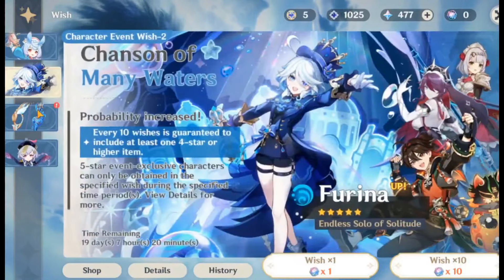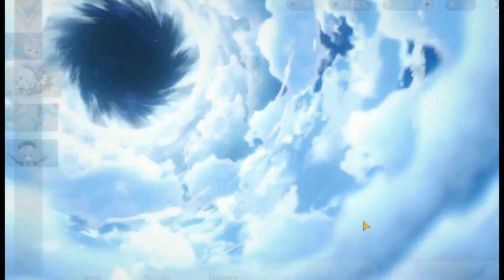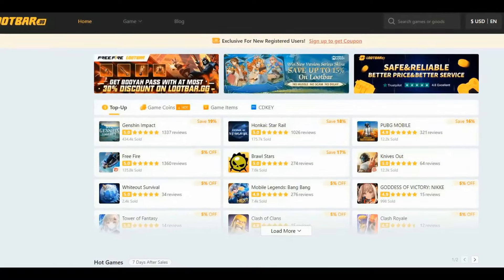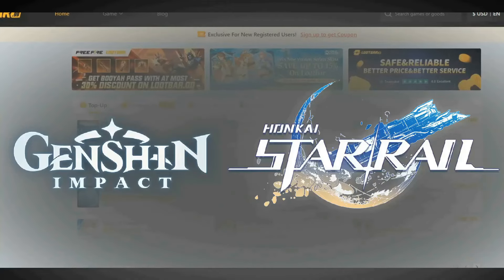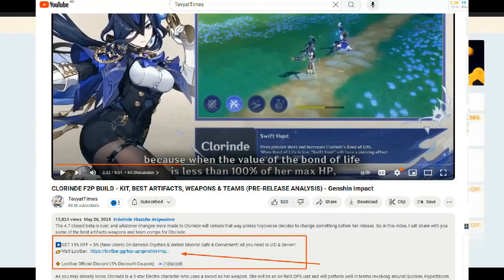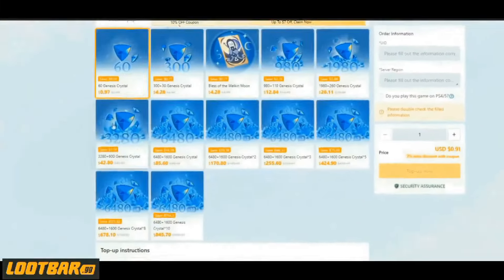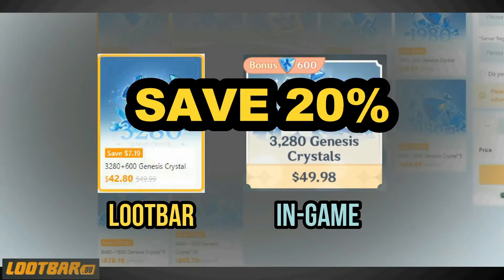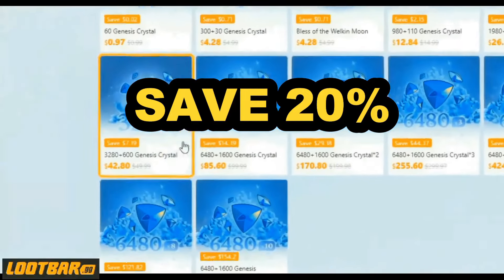Do you have a character or weapon in the game that you really want, but you don't have enough primogems for one pull? Fortunately, here is a way that you can buy primogems at a discount — check out Loot Bar. Loot Bar is a fast and cheap top-up platform for games like Genshin Impact and Honkai Star Rail. Big names like Jello Impact, Super Atom, and Teviat Times trust Loot Bar for their primo needs. Taking my recharge as an example, we will buy a pack for 3280 crystals for $42.80, which otherwise would have cost $49.98, totally saving $7.19.